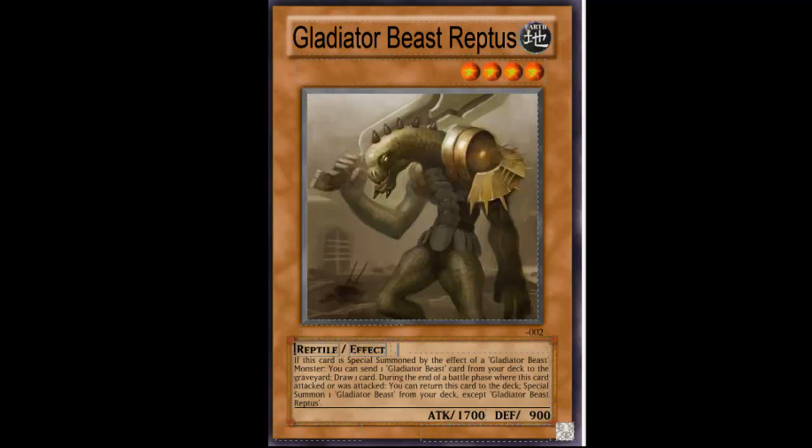And then the standard tag effect. The idea of the combo is you send the Chariot counter trap to the graveyard, then draw a card, and later you can tag out for — I forgot its name — the winged beast, and then you can add your counter trap back to your hand.